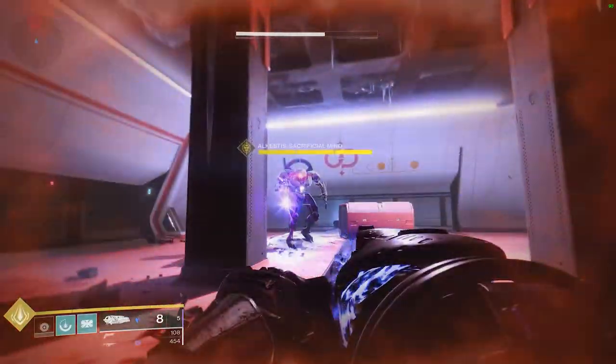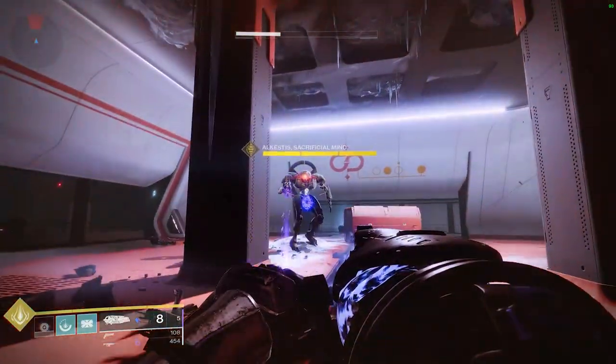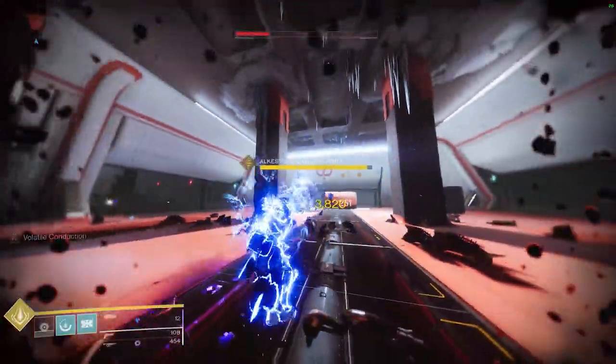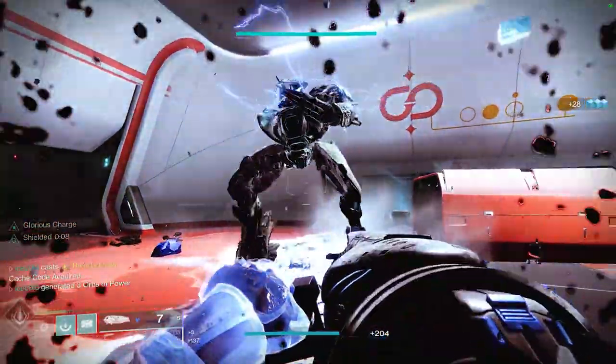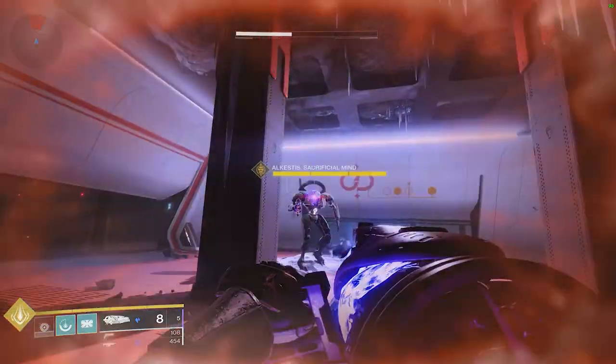To do it, what you need to do is start charging your grenade launcher, wait for whatever target you're going to demolish to break your shields, then fire Salvation's Grip and immediately hit super. Bam — 500,000 damage. Aside from raids, this combo one-shots most bosses in the game.